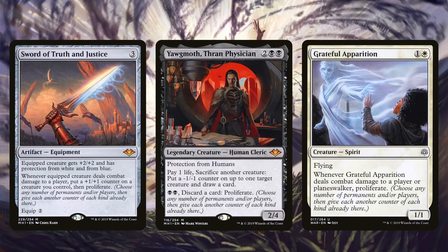Sword of Truth and Justice can put a plus one plus one counter and proliferate. We'll regularly have plus one plus one counters on our entire team, so this could proliferate our whole team — and it can swap around to any of our disposable tokens. Yawgmoth, Thran Physician can do something similar: sacrifice one of these disposable tokens, draw a card, and proliferate to grow our entire team. Yawgmoth really synergizes well with this entire strategy, which is another reason I love this deck.